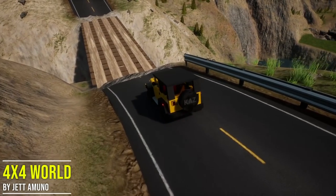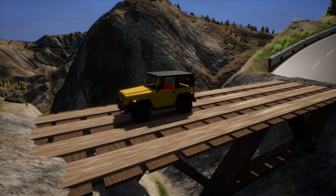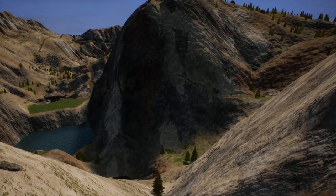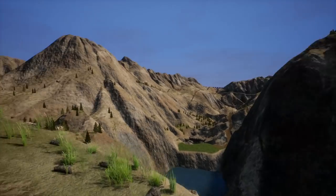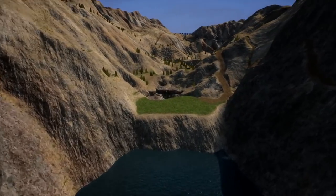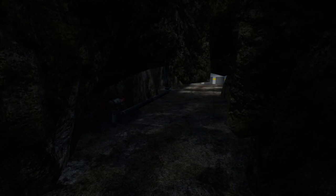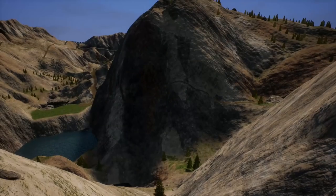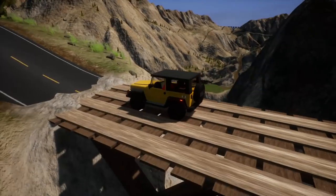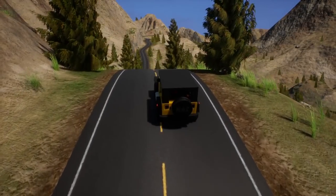I really wish this was in the default game. Look at this — this is just absolutely ridiculous. If this was in the default game that would be awesome. I'm spotting something — look at that, folks, we have a cave down here. We definitely need to check out some of these little secrets on this map, but we need to hit some off-road trails first.